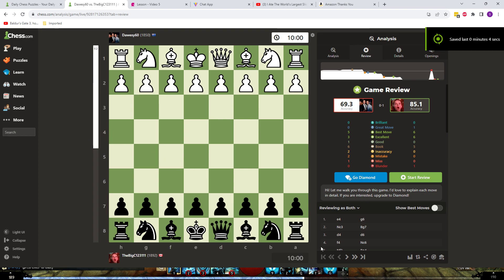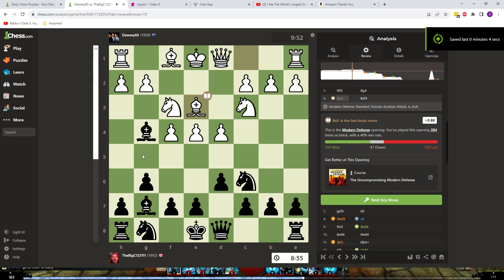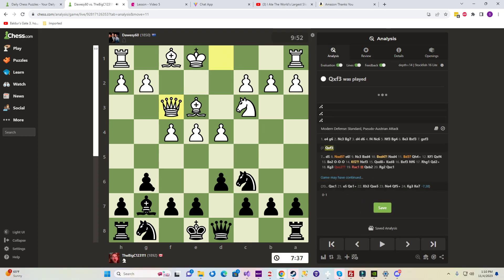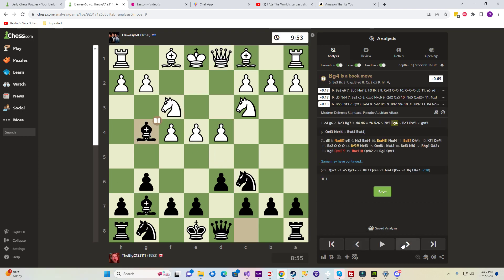We had two interesting games here, starting out with the G6 Modern opening by Gotham. He didn't fall for the old trap like some do, but we messed up his pawn structure.